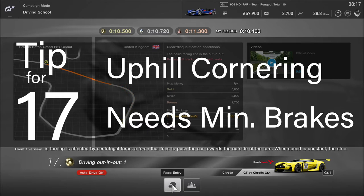And finally, tip for lesson 17: uphill cornering needs minimal brakes. Do a couple of practice runs to get the feel for the car and how the speed decreases as you go up the hill. Then do the usual — dab the brakes, down a gear, and turn in towards the apex along the racing line.